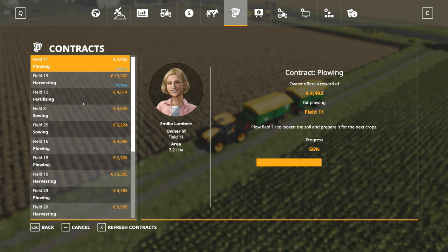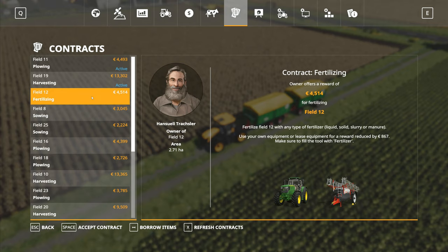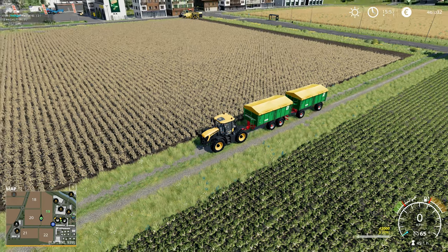I want another job. I've got sowing in field 8, which is the one that we've gone and done — we sow that with barley. There's field 12, fertilizer, the one that we've just finished. We've got a lot of jobs. Field 16, that old sunflower field. Let's borrow the items for that field.